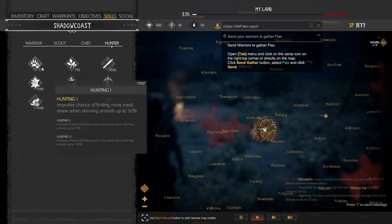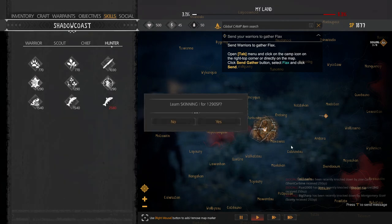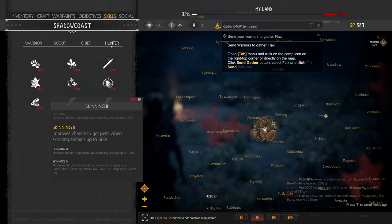One item you absolutely want is Skinning Level 1. You will receive zero pelts — which is super frustrating — unless you get the first skinning ability. Once we get this, we now have up to a 33% chance of receiving a pelt when we kill animals and skin them. I spent my first playthrough killing hundreds of animals and didn't get a single pelt because I didn't realize I needed to put points into Skinning Level 1.